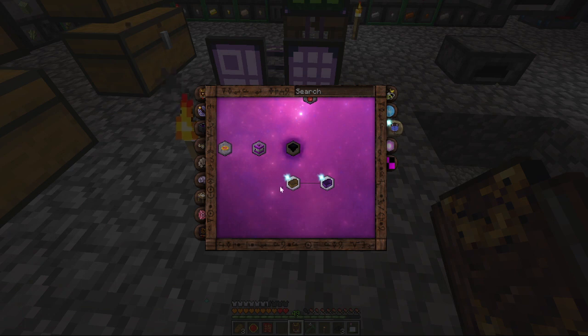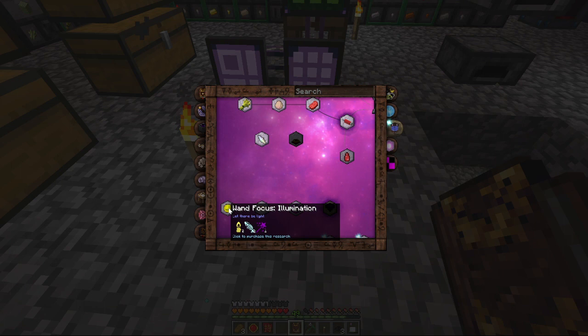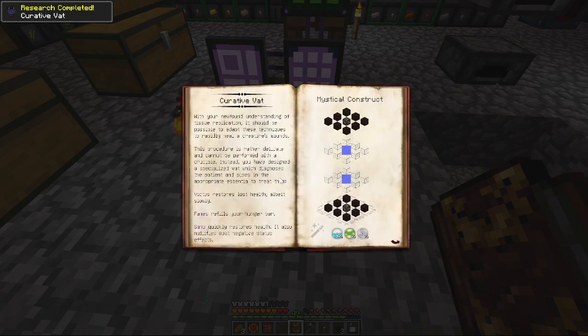So you can use it for going on lava. Now we can make that quest. Node Monitor, One Focus Illumination. Curative Vat — Heal Thyself. If you have a newfound understanding of tissue replication it should be possible to adapt these techniques to rapidly heal a creature's wounds. The procedure is rather delicate and cannot be performed with a crucible — instead you have to design a specialized vat which diagnoses the patient and pipes in the appropriate essentia to treat them.